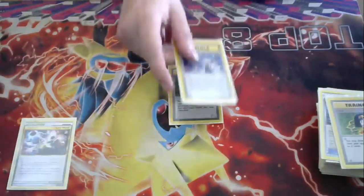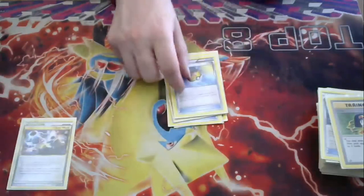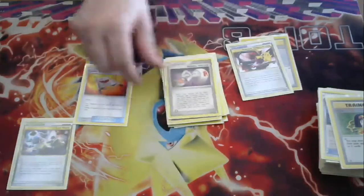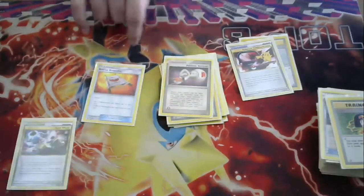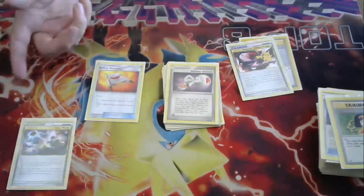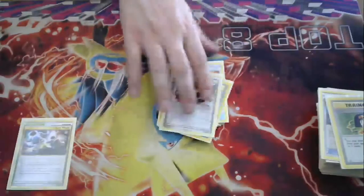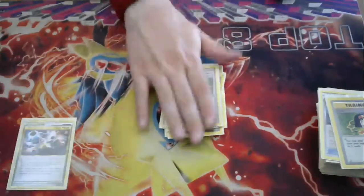We're going to go with some more standard stuff. You have Computer Search, Imposter Professor Oak's Invention, Escape Rope, Junk Arm, Item Finder, Luxury Ball for search, Pokémon Retriever for recovery, Misty's Wrath to blow through your deck, another Retriever for recovery, Communication, Professor Oak to blow through your deck, Stretcher — you have both Retriever and Stretcher because you need a lot of combos recovered. It's the same as standard decks with 1-1 lines where instant recovery is going to be better than shuffle recovery. Swoop Teleporter, Scoop Up, Versus Seeker, Ultra Ball, and Windstorm — all staple cards.